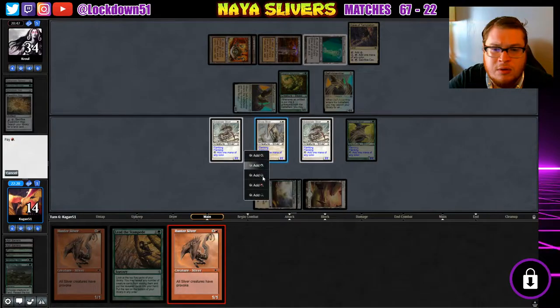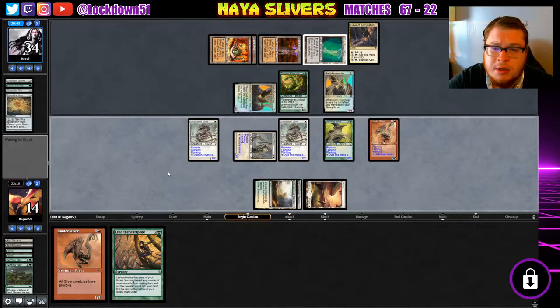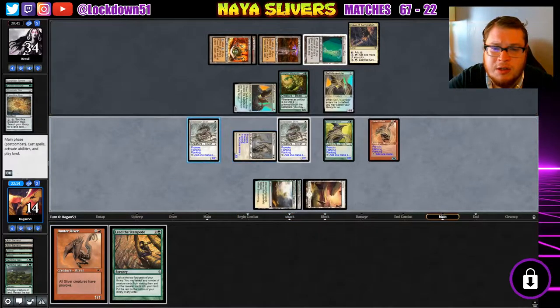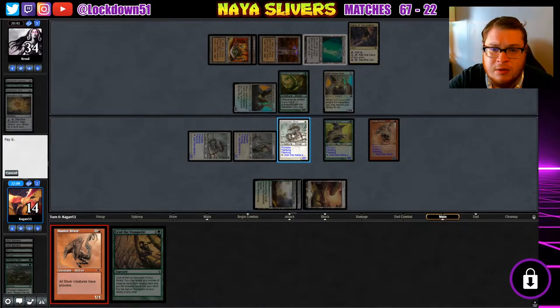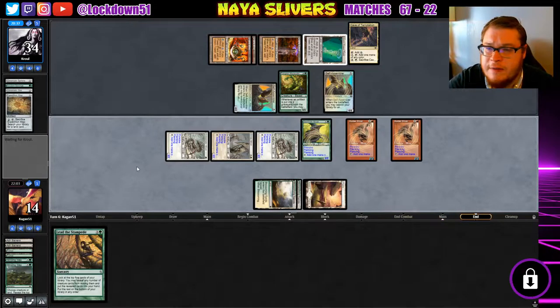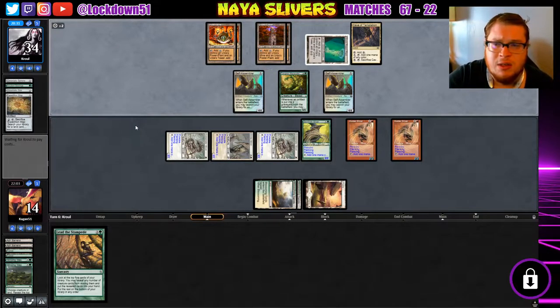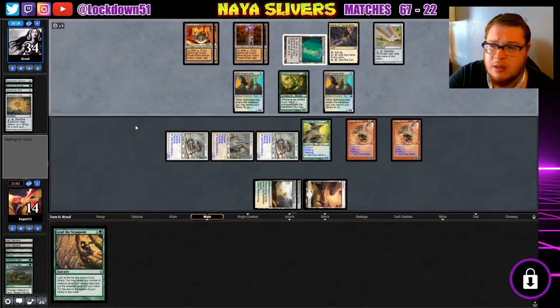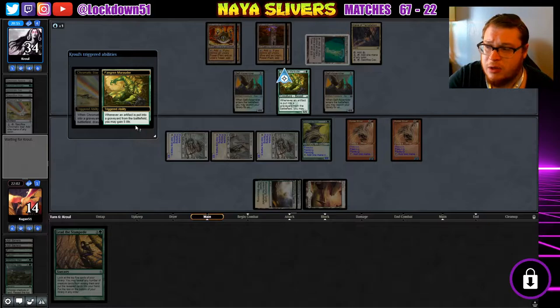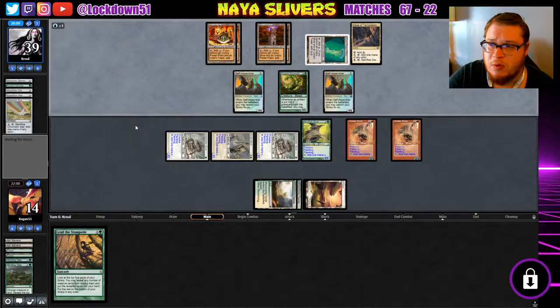We just really need to survive for like two more turns to get a board that can start attacking and provoking these guys. It's not over — it's just looking very bleak. Do I just play out my other Hunter, block with a Gemhide or something? I'm going into blocking mode. Let me know what you guys think about those cards. If you follow me on Instagram at lockdown51, we were reviewing them and taking some polls on them. Everybody kind of has the same opinion: two colors, play the dual life-gain lands; three colors, the new jumpstart lands seem like a decent fit.